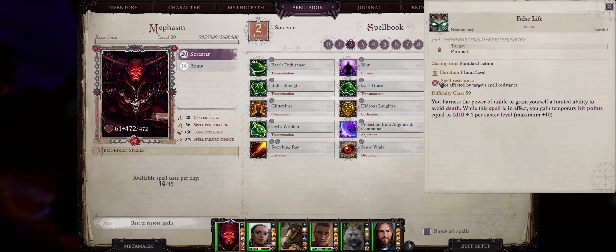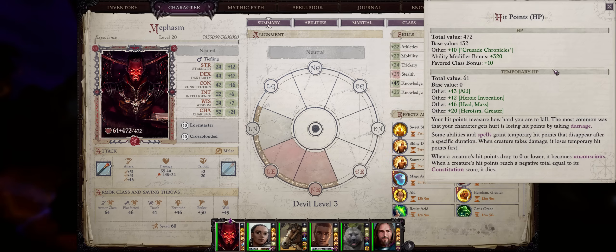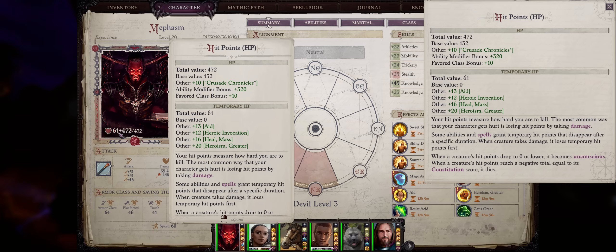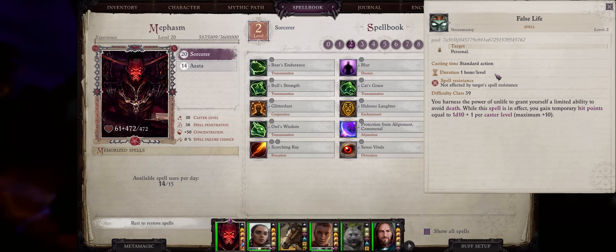False Life is great as a source of defense too — it grants you temporary hit points. Temporary hit points work like an energy shield, in that the enemy has to first reduce your temporary hit points before getting into your true hit point score. My character here has 61, which means he would only start taking true damage after those 61 points were depleted. Because of how many sources there are, especially depending on your class, you can achieve quite a big amount. The duration of one hour of real time per level is amazing too.